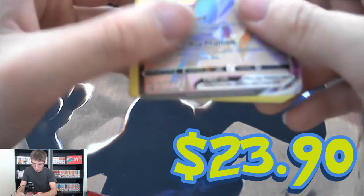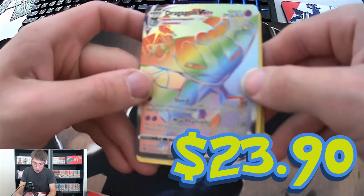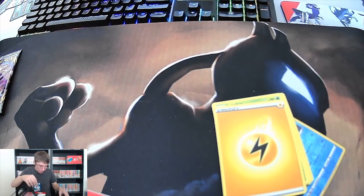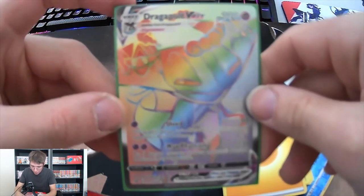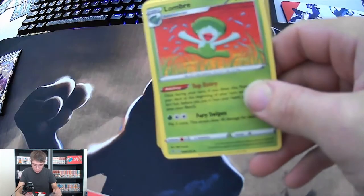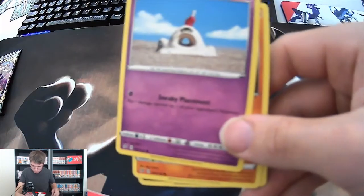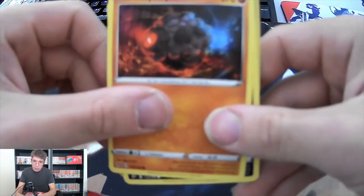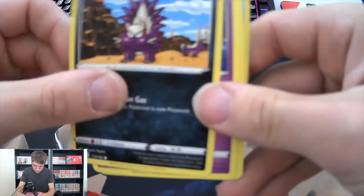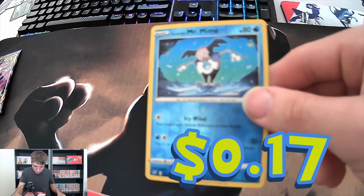We are down to the last two packs everybody - last two packs, let's freaking go! Once again hopefully we get a Hyper Rare, Dragapult V-MAX. Guys - I didn't think we were gonna pull one but we actually pulled a Hyper Rare! I'm gonna stop this pull right quick. Hyper Rare guys, that is awesome - Hyper Rare Dragapult V-MAX! That right there just made my day. We got an Electric Energy, a Lombre holo, a Luvdisc, an Indeedee, a Gengar, a Roly-Coly, a Skuntank, a Boldore, and a reverse holo Galarian Mr. Mime.